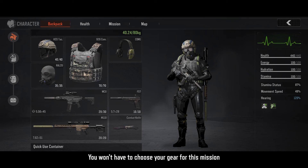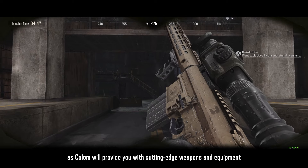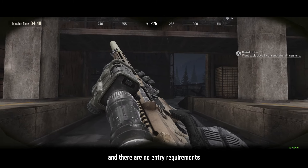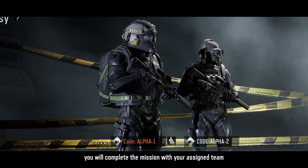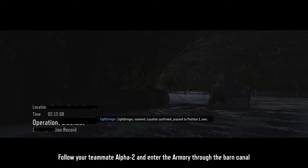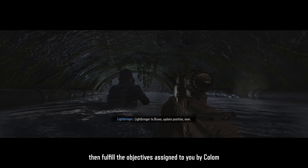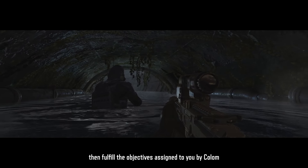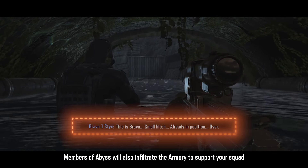You won't have to choose your gear for this mission, as Colum will provide you with cutting-edge weapons and equipment, and there are no entry requirements. As squad member Alpha 1, you will complete the mission with your assigned team. Follow your teammate Alpha 2 and enter the armory through the barn canal, then fulfill the objectives assigned to you by Colum.